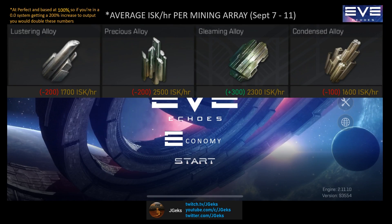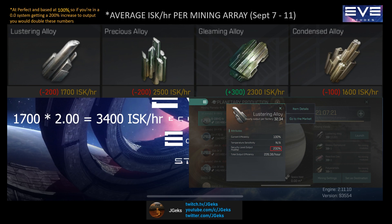The first thing I'll explain is how to use this guide. All ISK per hour rates are shown in yellow, with the changes from the previous 4 days in green and red. All of the rates shown are based down to 100%. That means if you're in a 0.0 nullsec zone getting a 200% bonus to output, you would double these rates per mining array.